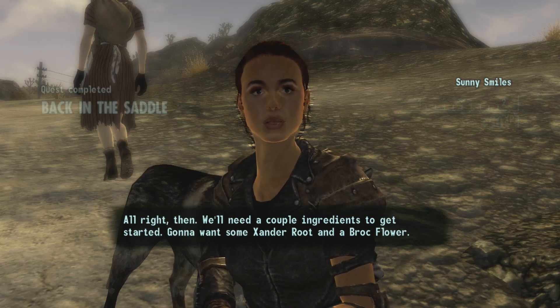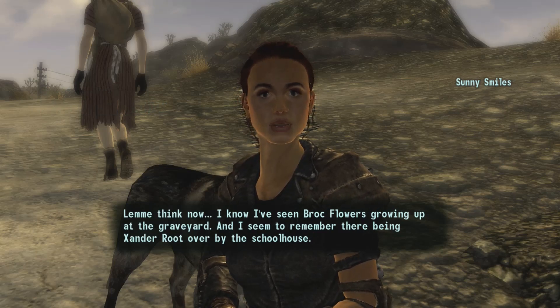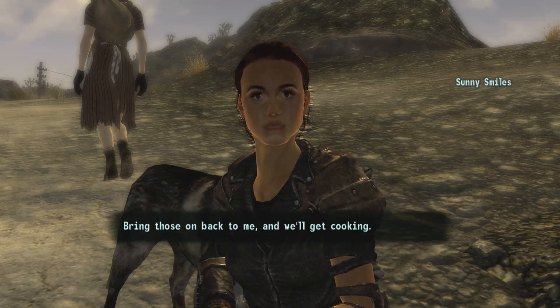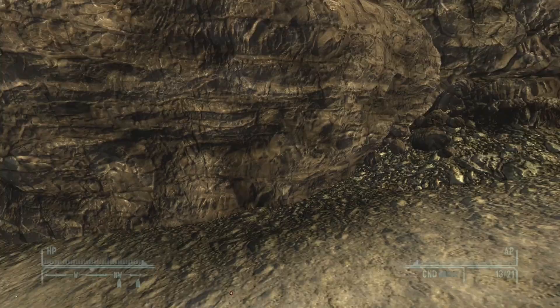Thought I might teach you about living off the land and making useful things for yourself — interested? Yeah, let's do it! We'll need a couple of ingredients to get started: gonna want some Zander root and a Brock flower. I think I've seen Brock flowers growing up at the graveyard and Zander root over by the schoolhouse. Bring those back to me and we'll get cooking.